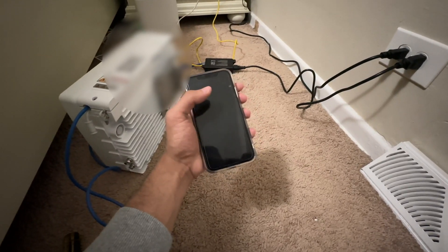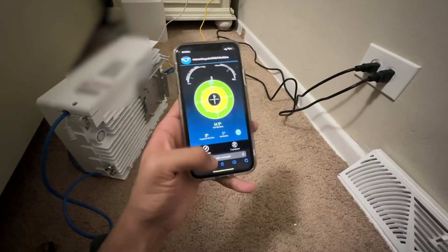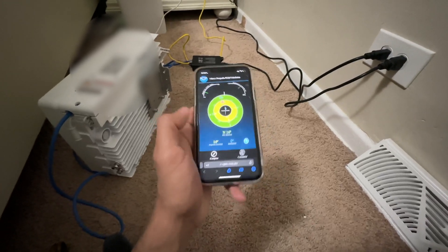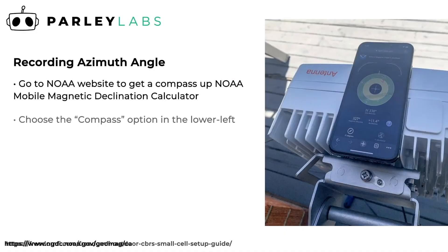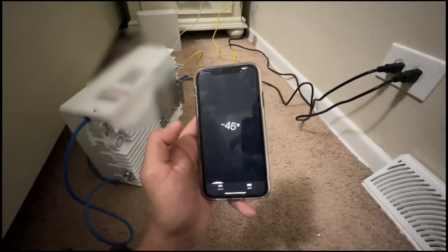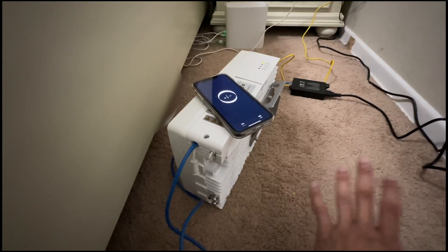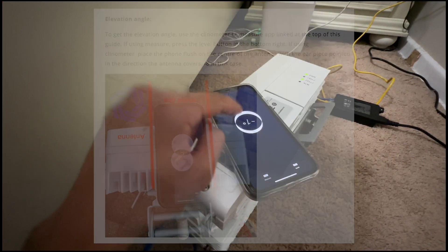This is where the second phone comes in handy because you'll need to take pictures of things displayed on your phone to send for approval. The first picture you need is the azimuth angle — there's a website required for this which I'll link below, basically measuring like a magnetic field. Put your phone on top of the antenna and take a picture of the compass reading. Take a couple just in case so you don't have to go back up. The second picture you need is the elevation or level of the antenna. On iPhone you can use the Measure app; on Android it's something like Clinometer. Put the phone on top of the antenna and photograph the level reading — take a few shots.